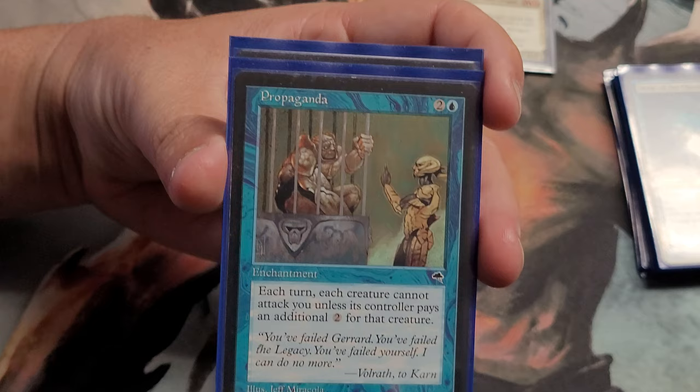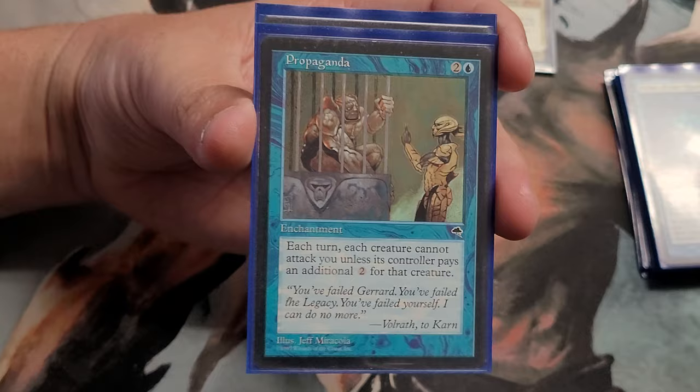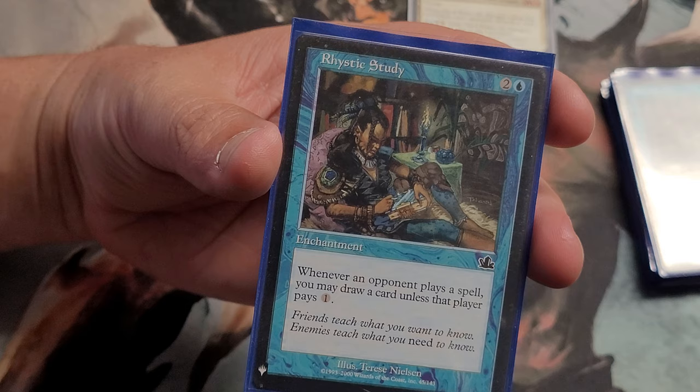Last time with Propaganda out, basically nobody attacked you the entire game. I think Bro had something similar — the white one. So none of us were fighting you and we just kept fighting each other while you and Bro went crazy. And then there's Rhystic Study — of course it helps with card draw. Whenever an opponent plays a spell, you may draw a card unless they pay one. I just learned today that you have to ask while they're casting it — so if they say no, you draw the card before the spell resolves, meaning if you draw a counterspell you can still counter it.